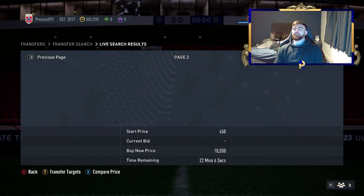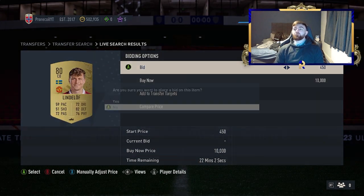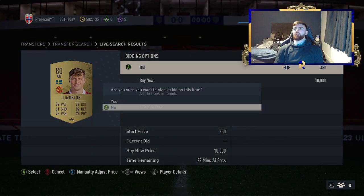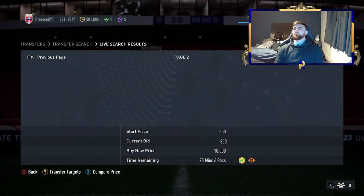At 750 you're still looking at an instant sale. Going up to 850 is going to take maybe half an hour to 40 minutes to sell, but the rest will sell within the first 20 minutes, which is always a win.